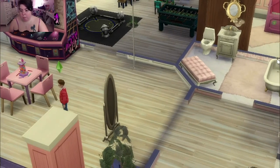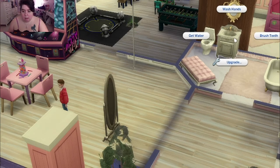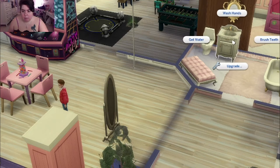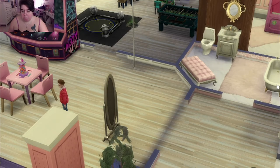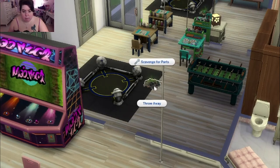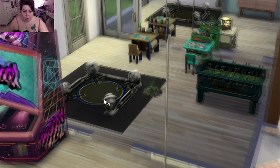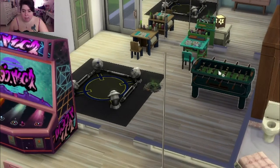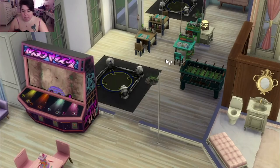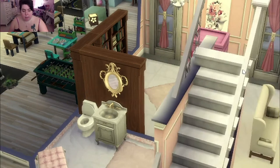We have a little bathroom over here which definitely needs to be cleaned — actually it looks like it's clean. Over here there are some things we need to throw away, but there are also some activity tables for the kids — entertainment, you know. And then over here is a little puppet show the kids can put on.